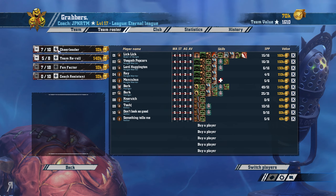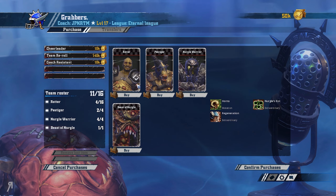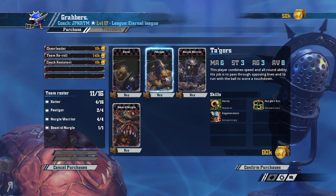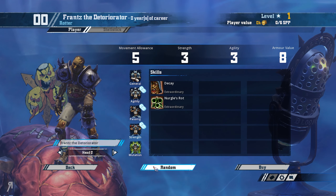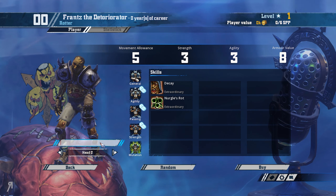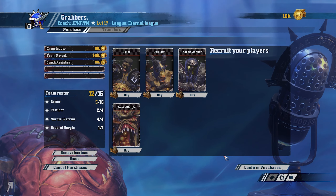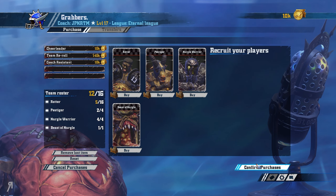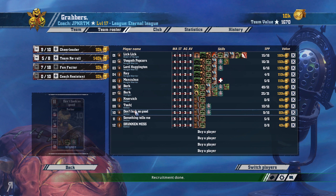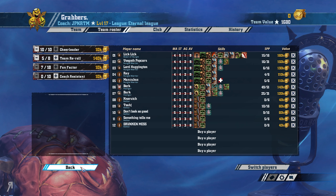I can now go for some more cheerleaders, which I will do. And I'll also buy a player - I need to buy a Rotter. We're going to call him... Drunken Mess. There we go, what a wonderful name that is - and it's all in caps as well, which is even better. That is hilarious. Last point on the cheerleader - wonderful.